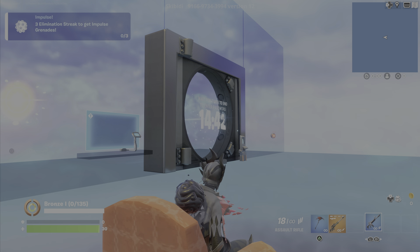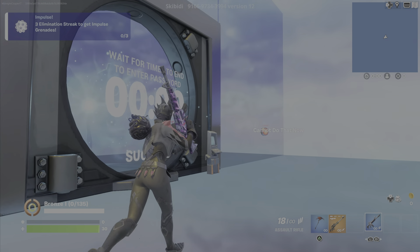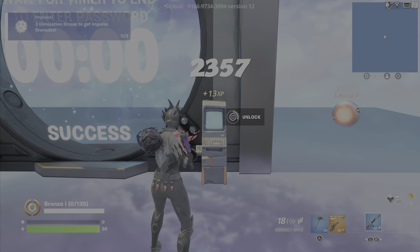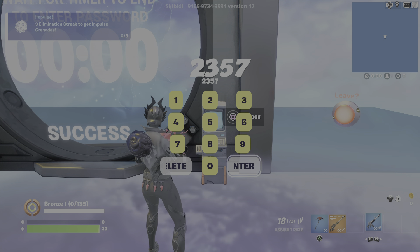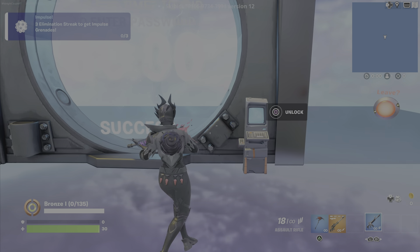Once the timer hits zero, I'll be giving you guys a secret code that you enter at this device. As you can see on screen, it's 2357. Once you guys enter 2357, you will be hitting enter.